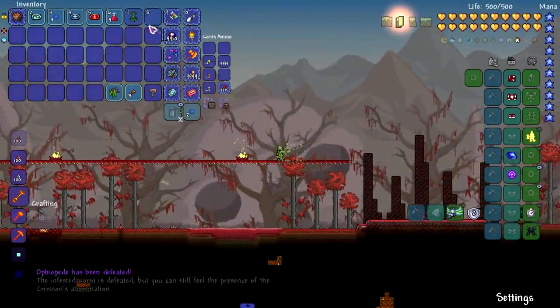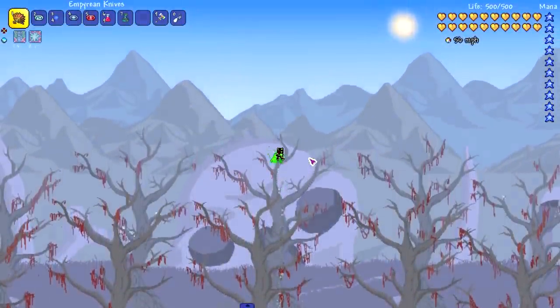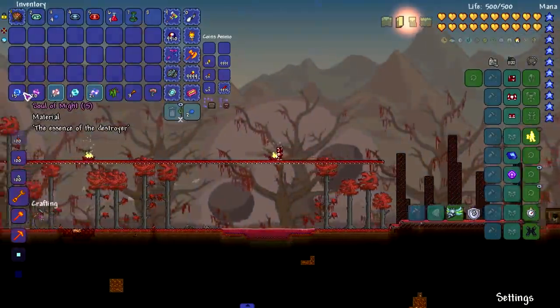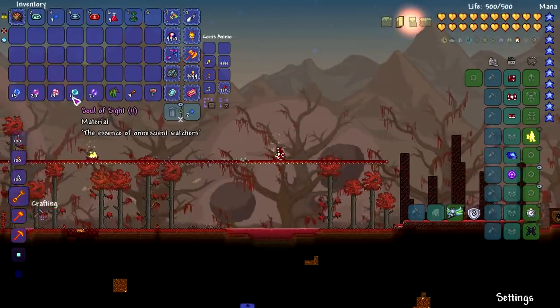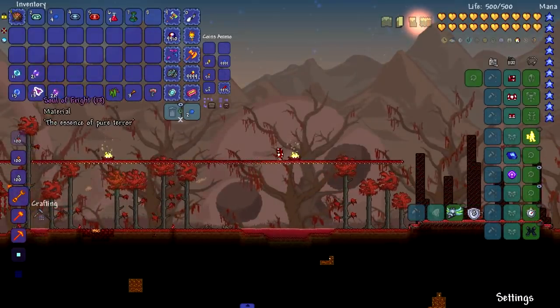Obviously he's gonna drop his goodies - he also drops this item used to spawn another Ophiopede. But where are the souls? They're somewhere up here - boom, there they are! Look how many souls we got from that. There's probably a random amount - around 25 to 10 maybe. The lowest amount we have is 11. It gives us every soul type.